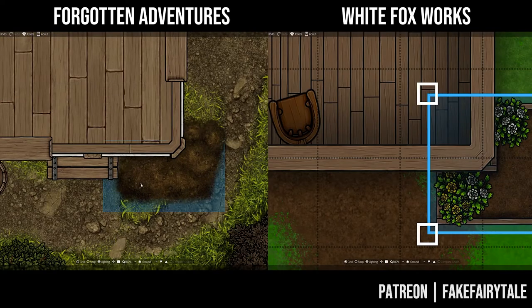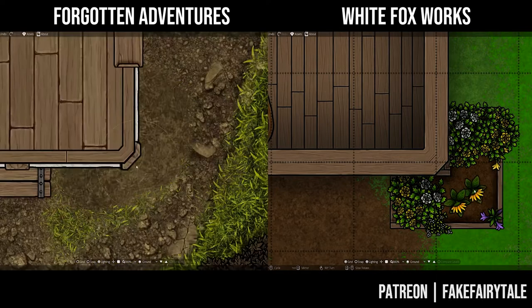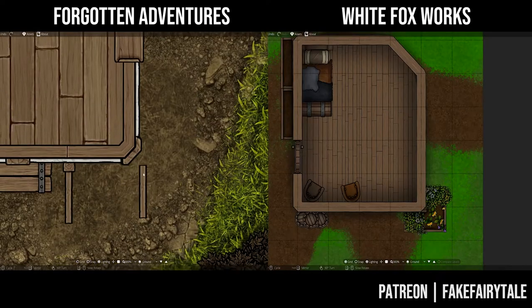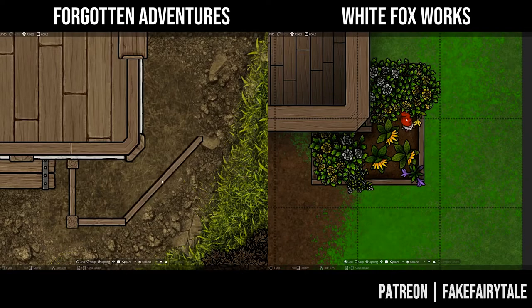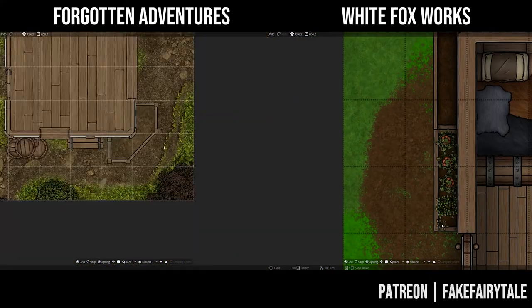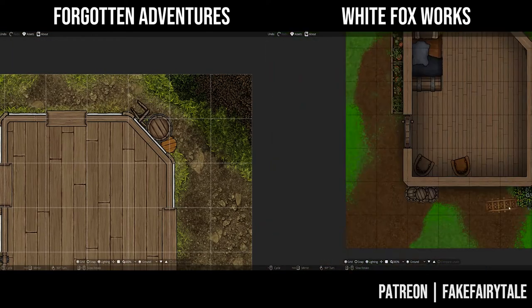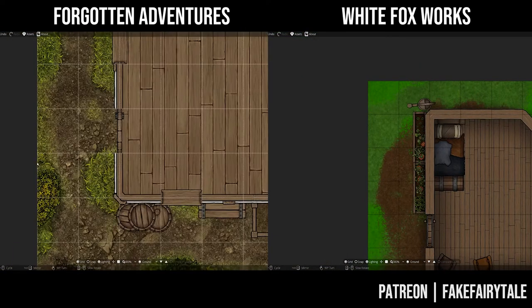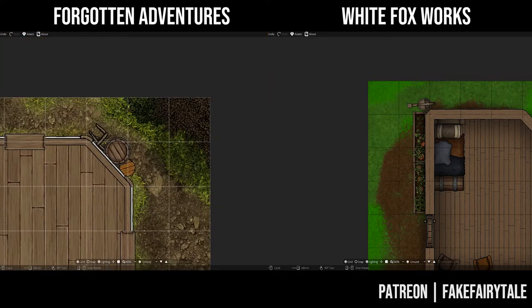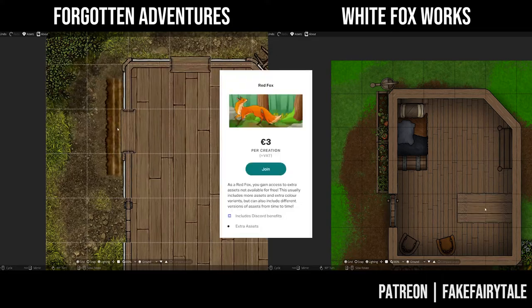Today we'll be checking out the creator Sunless of White Fox Works. I'm working on two maps in the background — Forgotten Adventures on the left and White Fox Works on the right — both made exclusively with their respective assets, containing no other assets from Dungeon Draft itself or any other packs. White Fox Works has over 11,000 assets, available for a mere three dollars per month on Patreon from the lowest tier.